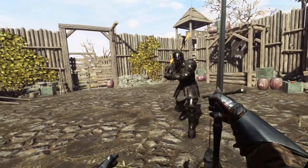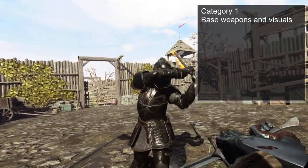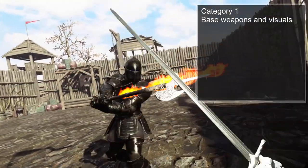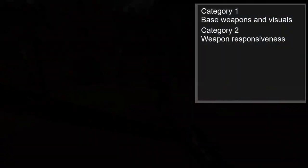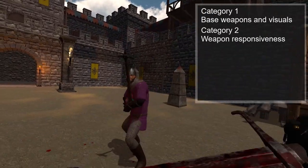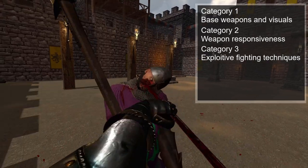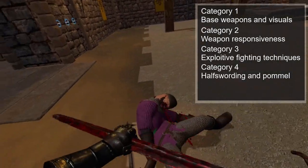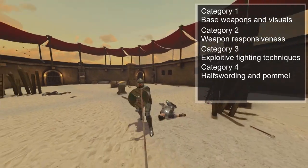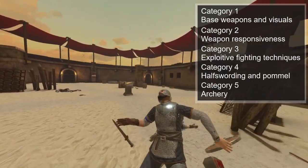Today I have 5 categories I'm going to be comparing. Category 1: the base weapon selection and a close visual inspection on weapon graphics. Category 2: weapon responsiveness to the player's inputs in game. Category 3: testing weapons in game for any general exploitive techniques. Category 4: testing weapons for functionality with half-swording and pommel strike techniques.